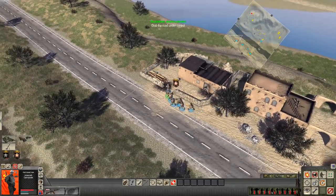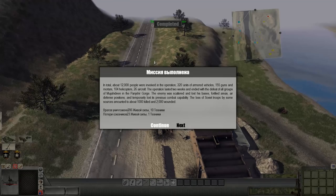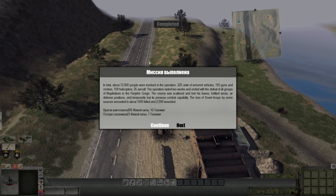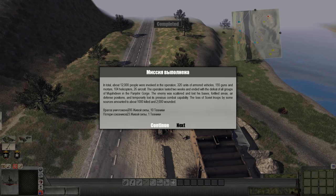In total, about 12,000 people were involved in the operation: 320 units of armored vehicles, 155 guns and mortars, 104 helicopters, 26 aircraft. The operation lasted two weeks and ended with the defeat of all ground troops of the Mujahideen in the Panjshir Gorge. The enemy was scattered and lost bases, fortified areas, air defenses, and all previous combat capability. The loss of Soviet troops amounted to 1,000 killed and 2,000 wounded. That's it for today — hit that like button, support the mod makers on Steam Workshop, and I'll see you all next time. Thanks for watching and goodbye.